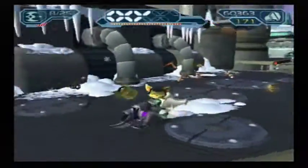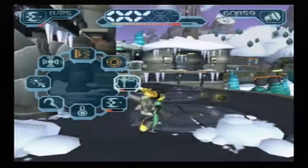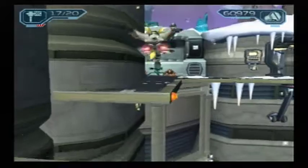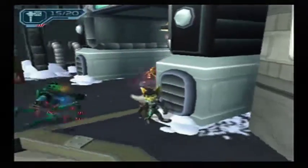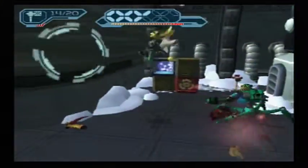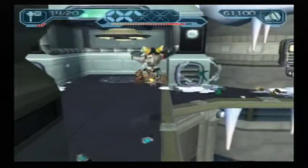Let's give our mini turrets some use here. It looks like my Seekers are gonna level up before my mini turrets, which is weird, because the mini turrets are way more useful. I mean, the Seekers are pretty darn good too. You gotta make sure that the turrets actually land on the ground — the other one I threw bounced off the enemy and flew into the abyss.